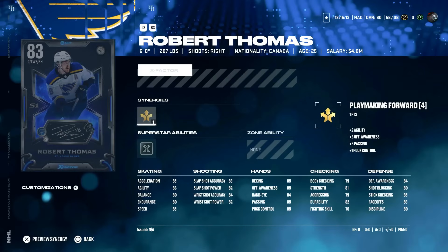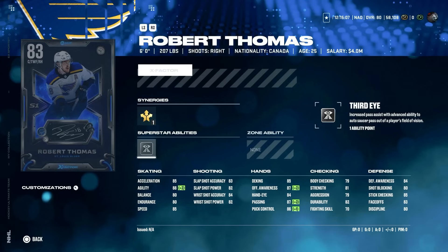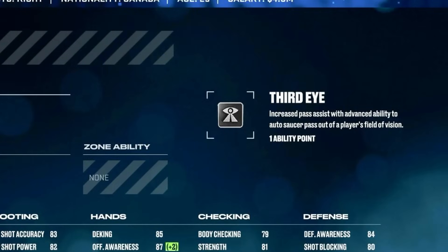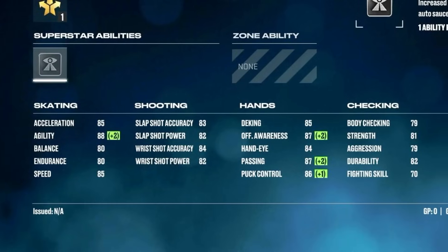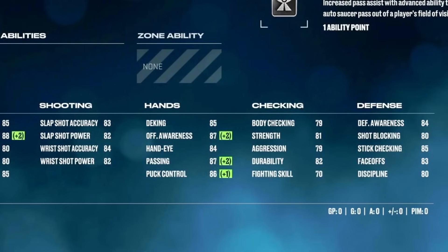Next up from the St. Louis Blues, we've got the 83 Robert Thomas at 6'2", 207 lbs — Playmaking Forward and Silver 3rd Eye. 3rd Eye is one of the most useless abilities in the game, and he's only got 85 speed and acceleration. Because of the massive reduction in attributes across the board in NHL 25, 85 speed and acceleration is not brutal but isn't great. He's got low shot attributes, decent hand stats, mediocre body checking, pretty good defensive awareness at 84, and 83 face-offs — which is pretty impactful.